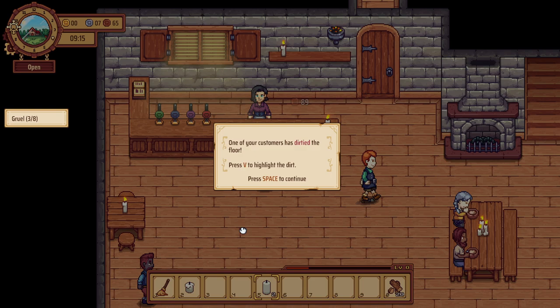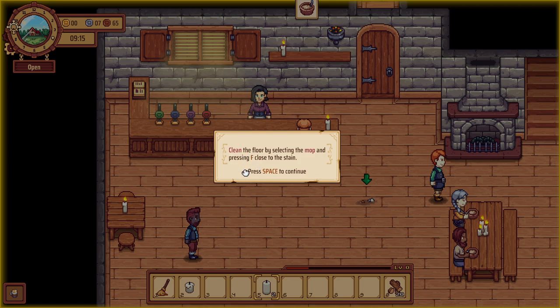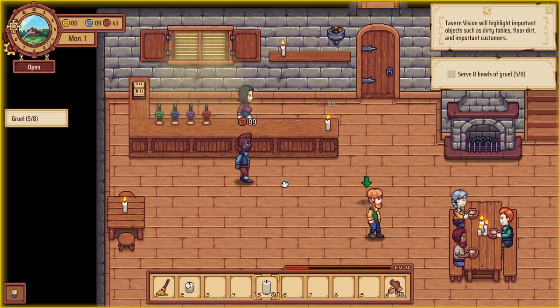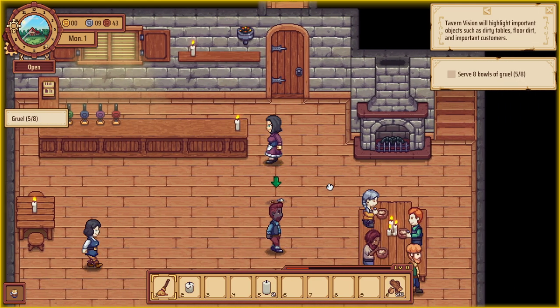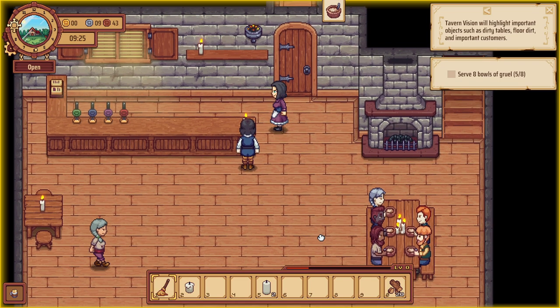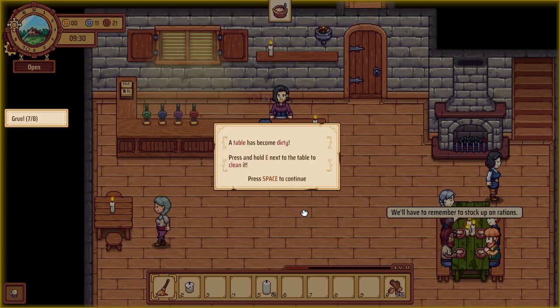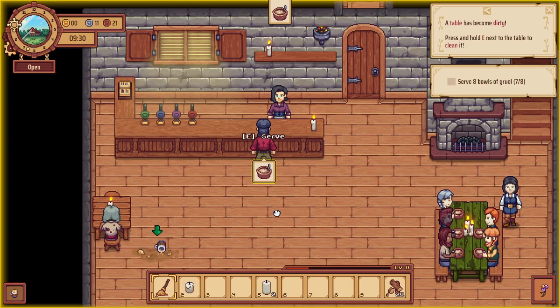One of your customers has dirtied the floor — press V to highlight the dirt. Tavern vision will highlight important objects like dirty tables and floor dirt. Clean the floor by selecting the mop and pressing F close to the stain. A table has become dirty — press E next to the table to clean it. Such nice animations — everything looks so good now.